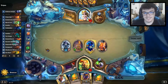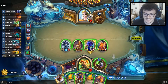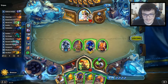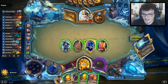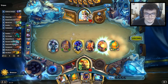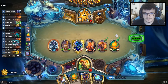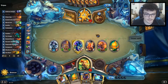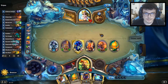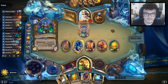Oh, so it is the Hand Druid again. It's a matchup that we don't see very often, and now we do it two times in a row. We don't need to play the Doom Guard yet. We have a lot of minions on the board and we are pressuring him. Next turn we can make some trades if needed.